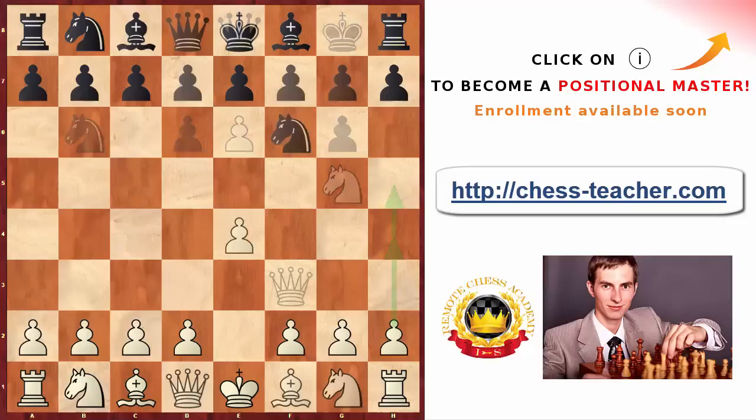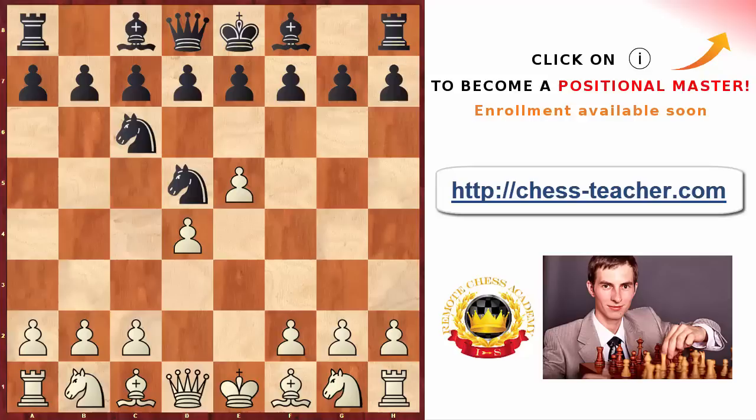We've made it to the last opening trap in the Alekhine's Defense. By the way, the correct pronunciation is 'Alekhine' — Alexander Alekhine was the fourth World Chess Champion, and this opening is named in his honor. Reportedly, Alexander even refused to say hello to people who mispronounced his name — a fun little fact. Now let's go right into trap number six: after pawn to d4, sometimes black goes knight to c6.